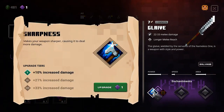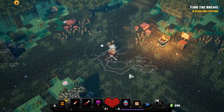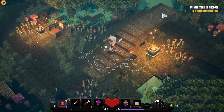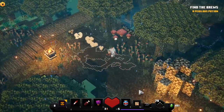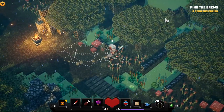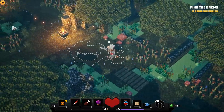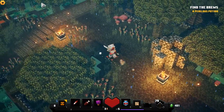I might enchant sharpness on this glaive so it will deal a bit more damage. Let's make sure we have checked out all of the area — looks like we can't go any further, so let's head on to the next part of the mission.